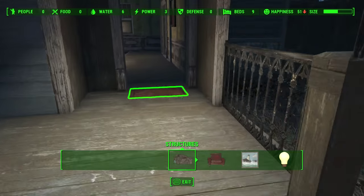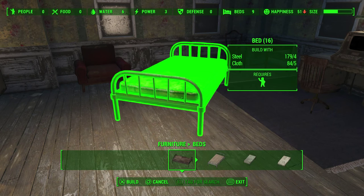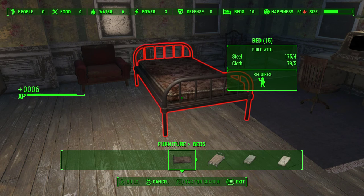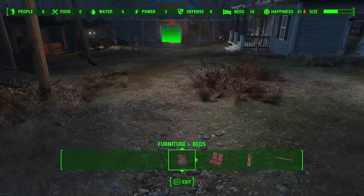Everything that's yellow you can scrap but you can't move it around. Here you have plenty of things, and I'm going to choose furniture — beds. Choose a bed, and you can turn it around with L2 and R2. Place it as you like it, then hit X on PlayStation 4, and the bed is there. Now I have ten beds that can be used by settlers.